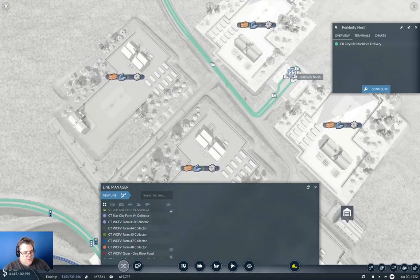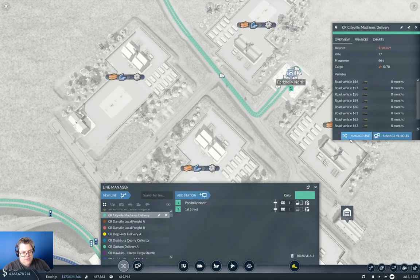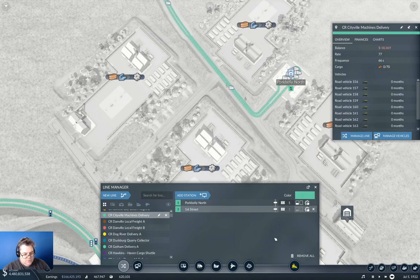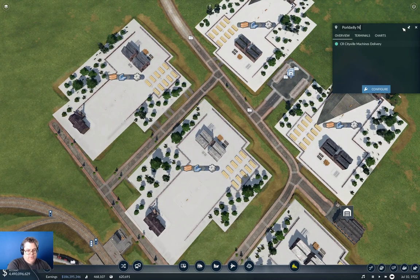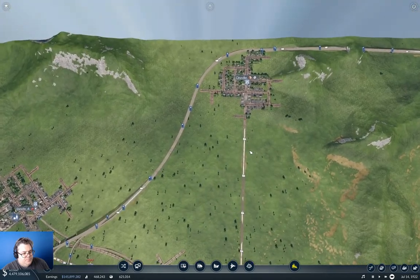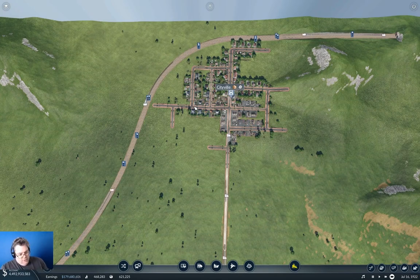We're going to manage the line and go in here. It's a drop-off station, so we don't need to worry about that. And then we're going to change the name of this to Pork Belly Machines Factory. So far, so good.